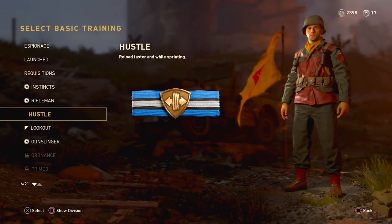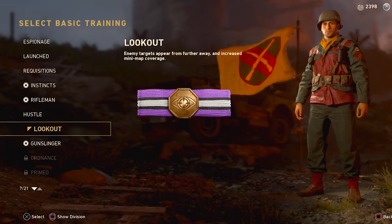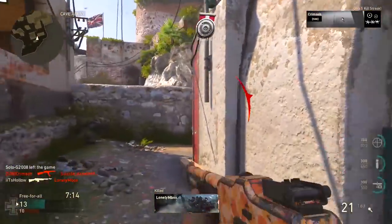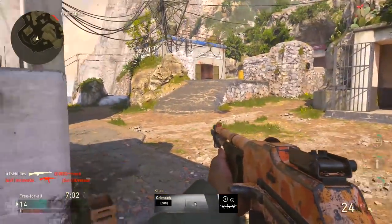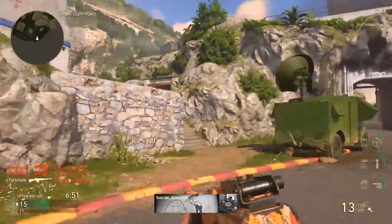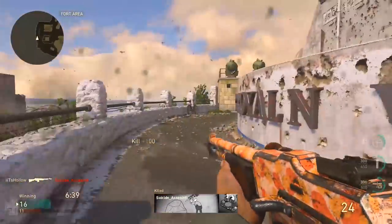Moving into basic training — I've messed around with a bunch of these, but for this class setup I like one of two. First is Lookout basic training. Lookout is so good when playing with an assault rifle. There are no suppressors for assault rifles, so if you rush you'll get outgunned by an SMG up close and give away your position. Lookout lets you target enemies from far away and increases mini-map coverage — it's like having a buddy telling you where all the enemies are.